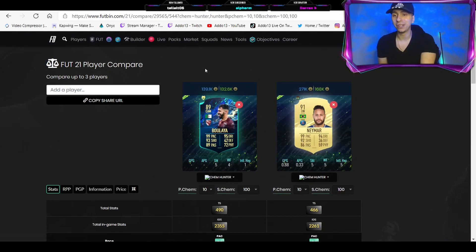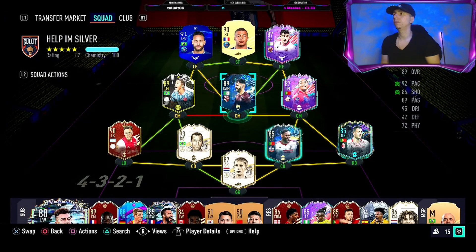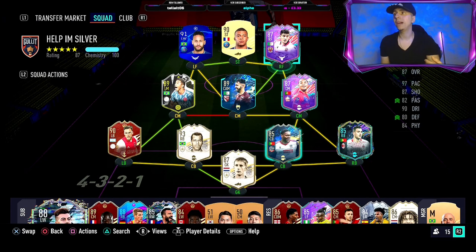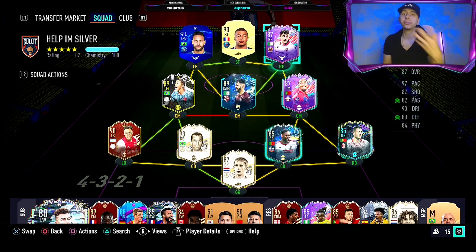Neymar is probably the pinnacle on FIFA — he's just unbelievable. And yeah, Boulaya is about half the price of him if you were to buy coins. Now let's have a look at how I actually fit him in my team. We have got a hybrid — this is a Road to Glory, just to let you know. We're using the strong link from Atal and a couple of weak links to get him in. I've got two CDMs.